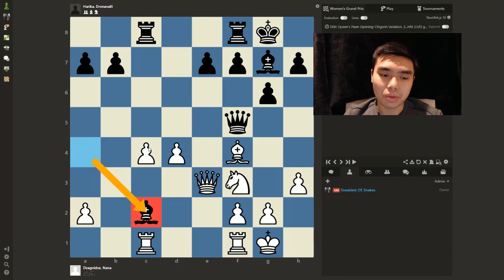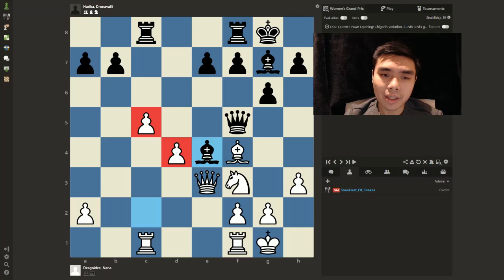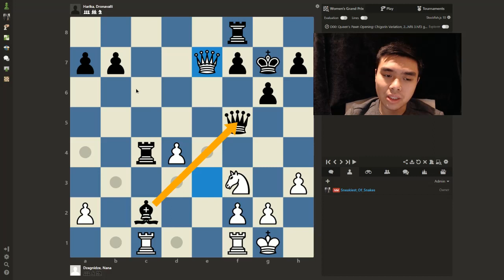The Rook is going to capture here, and it's pretty difficult for White to find a solution. Moves like C5 are never good because those pawns become blockaded on the light squares and will just be targets for Black to attack. Instead, White decided to trade off her bishop for a pawn. Rook captures, Bishop captures on G7, King captures on G7, and Queen takes E7. Material is equal, but it's a strong bishop, strong queen, and strong rook against not-so-strong White pieces, and White still has a weakness on D4.